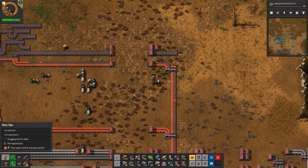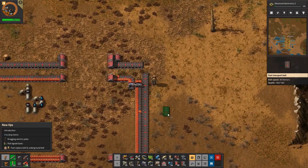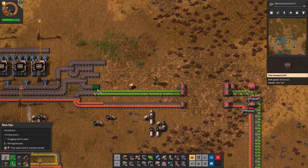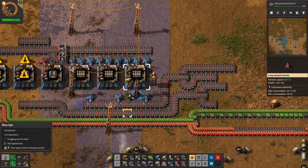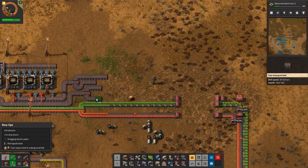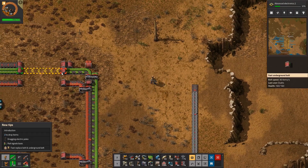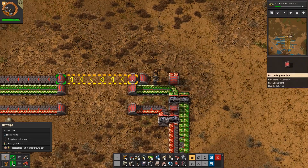For the utility science pack we need a little bit more resources here. Let's start with blue circuits — it's advanced electronics, we need to research. So green circuits come on, be here, don't be shy. We do an underground belt like that. Then we want to have steel on this line too, so let's put steel on this line. Where is our steel? Here it is, going up and coming this way. Can I turn it? Yes, like that.